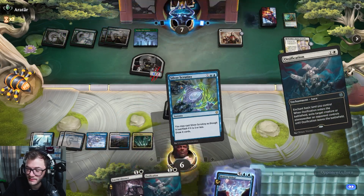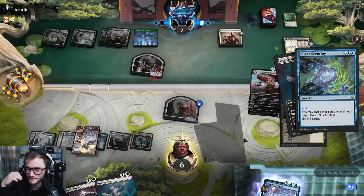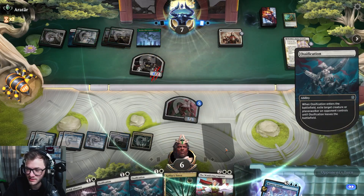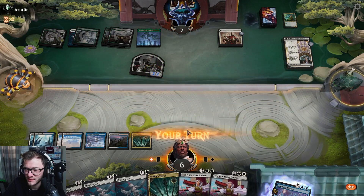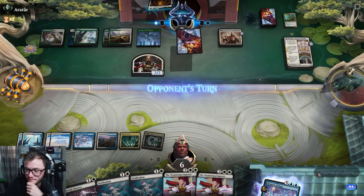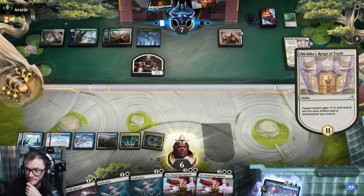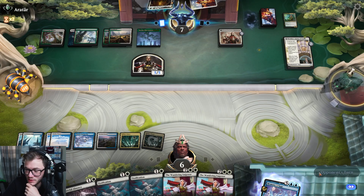I'll draw three. Wandering Emperor — these are Ossifications I can't cast, I haven't got a basic land yet. Well we got rid of that. Another Wandering Emperor, lovely. Just pass. Pretty close game, to be fair.